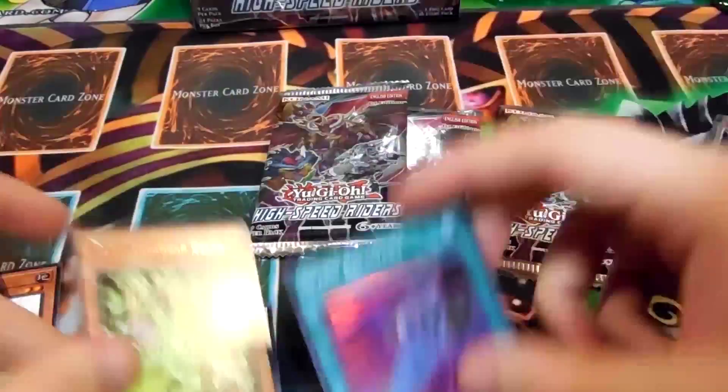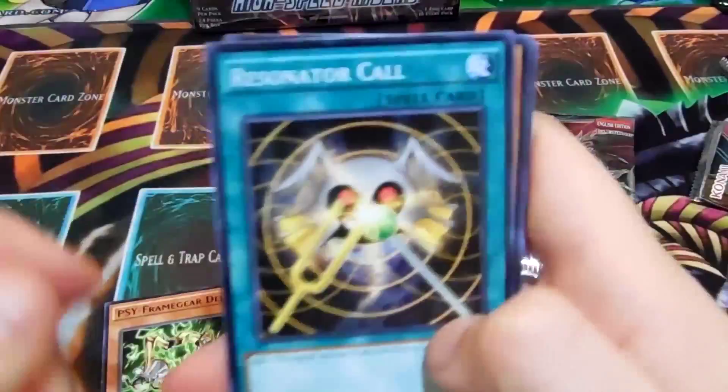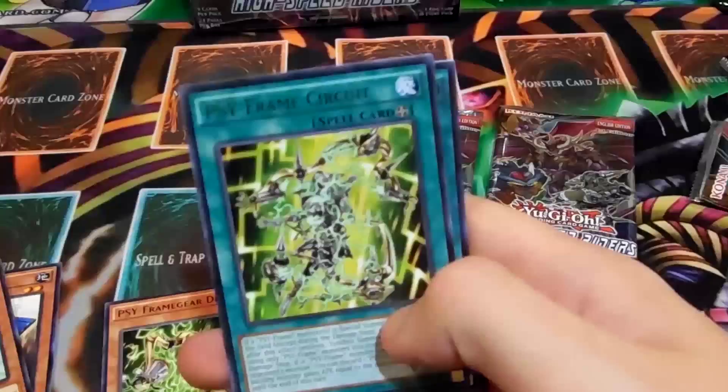I keep forgetting these all have foils in them at the end, so I was like, oh there's a security strip there. I saw that foil and I was like, oh wait a minute — yeah, this has a foil.